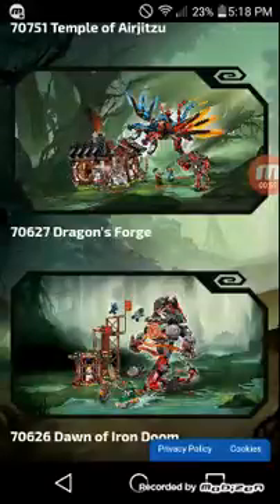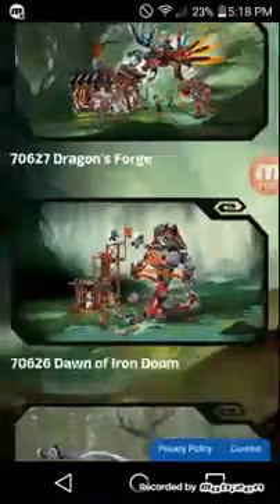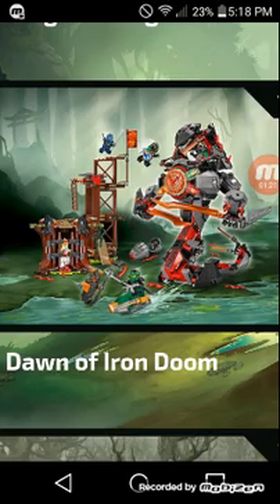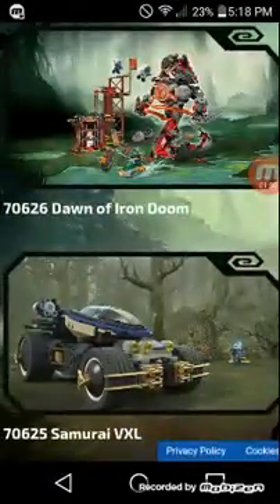Right here we can see set 70627 Dragon's Forge — I think it's a $100 set. It's just that I don't really like the dragon. Then there's 70626 Dawn of Iron Doom, one of the best Hands of Time sets to buy. It kind of reminds me of the Great Devourer, but this one is different, and it comes with Jay and Lloyd, who are two of the best ninjas.